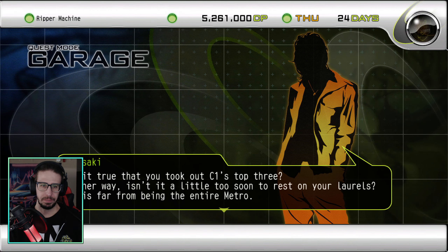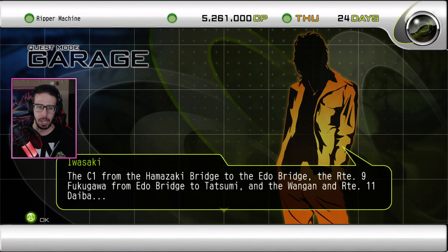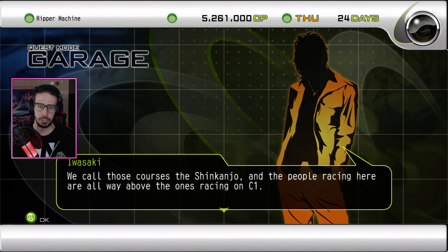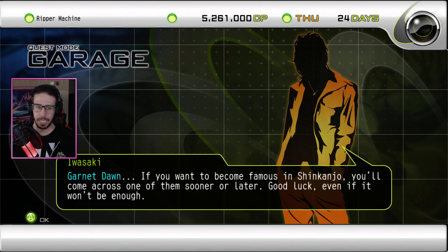We got 5.2 million. Is it true that you took out C1's top three? Either way, isn't it a little too soon to rest on your laurels? C1 is far from being the entire metro. The C1 from the Hamazaki Bridge to the Edo Bridge, Route 9 Fukugawa from Edo Bridge to Tatsumi, and the Wangan and Route 11 Daiba — we call those courses the Shinkanjo. The people racing here are all way above the ones racing on C1. Skull Bullet, who recently came from America, and three street racers cooperating with him: Deep Blue Sniper, Silent Cassiopeia, Garnet Dawn. Good luck, even if it won't be enough.